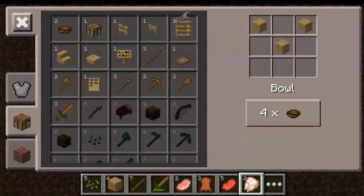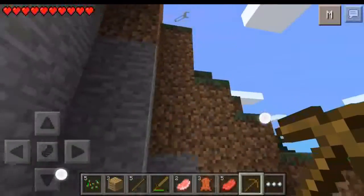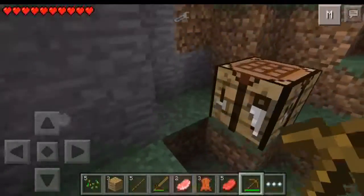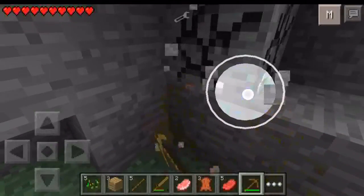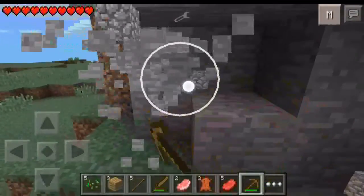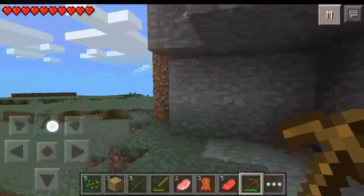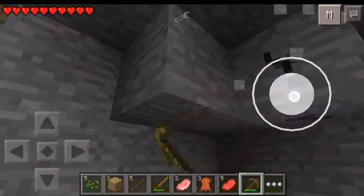I would have the starter mod — where it gives you the starter stuff for starting Minecraft — but I decided not to, because if I did that, that'd be like cheating. Now watch this — gave me two instead of one. Normally it's supposed to give you one, but it gave me two. I'm gonna go ahead and get thirteen stone so I can go ahead and make a furnace, a stone pickaxe, and a stone sword. With the stone sword I can do a lot more.